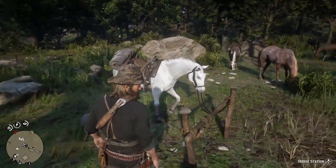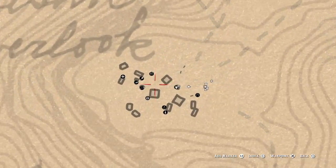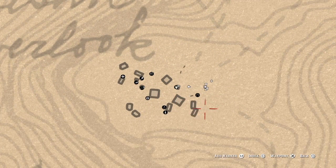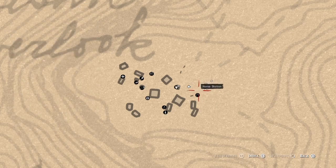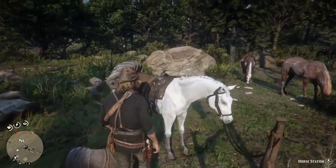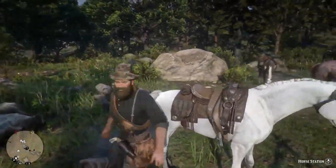This pelt duplication glitch is super easy to do. The first thing you're going to need is to fully upgrade your camp so that you have the horse station. The horse station is a necessity to pull off this glitch — do whatever you need to do, mine gold or whatever, to unlock it.